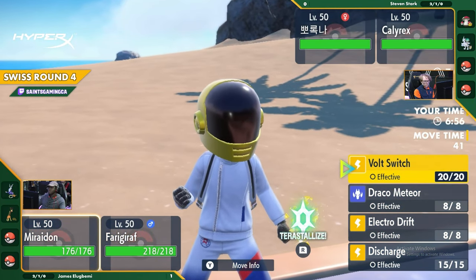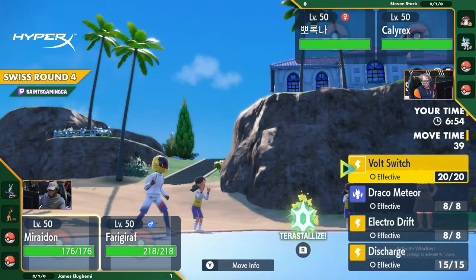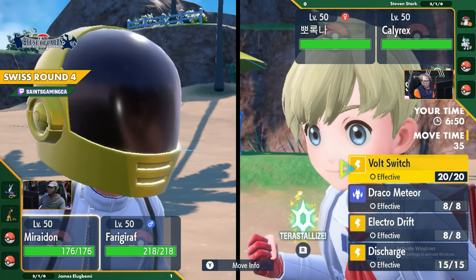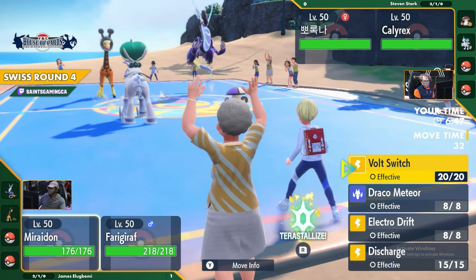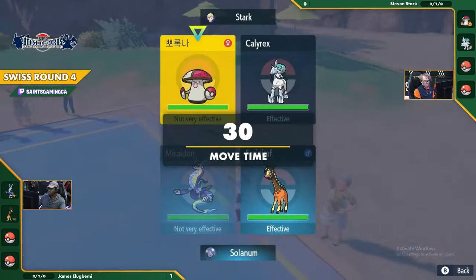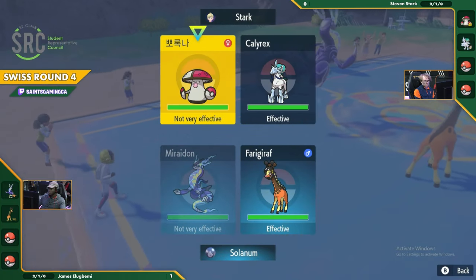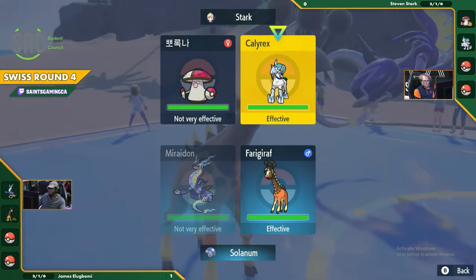He's really only - his physical attacker is Ogrepawn, and we don't know if he's got Ogrepawn with him. I didn't even think about the Ogrepawn. But if it ain't broke, don't fix it. He won the last game, he's just sticking with his current strategy, making it work. We're most likely going to see that Volt Switch come out once again - it's faster than both Pokemon.